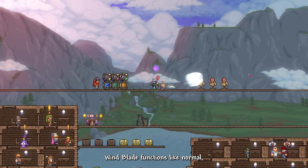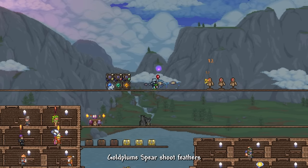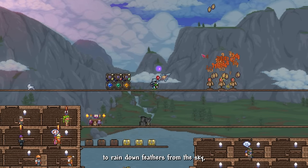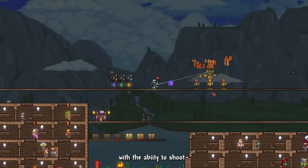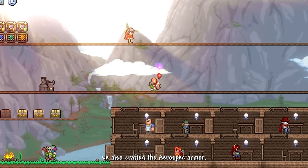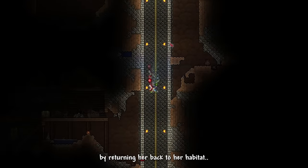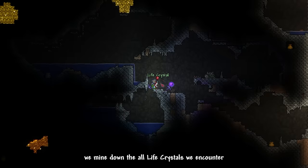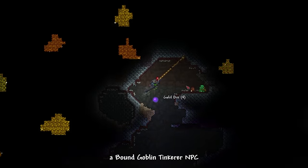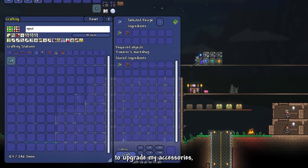I crafted all the reworked aerialite team weapons: Windblade now has a right-click that shoots windblast like a magic weapon; Goldplum Spear shoots feathers from the tip and its right-click rains feathers from the sky; Air Spinner yoyo shoots more damaging feathers in 6 directions. We also crafted Aerospec armor. I built an elevator on top of Zoologist — just doing her a favor by returning her to her habitat.